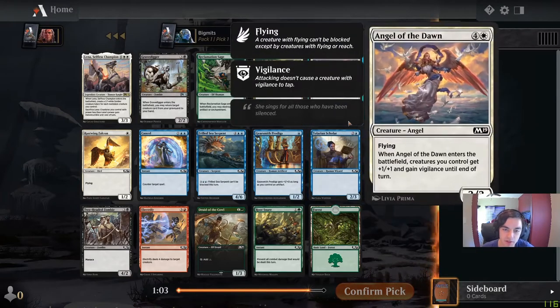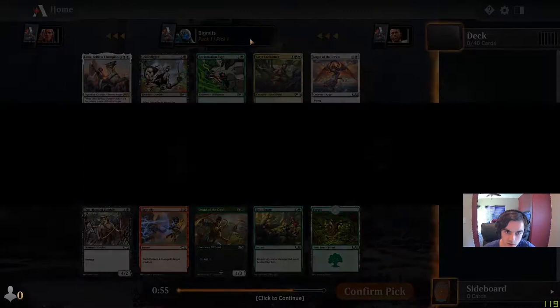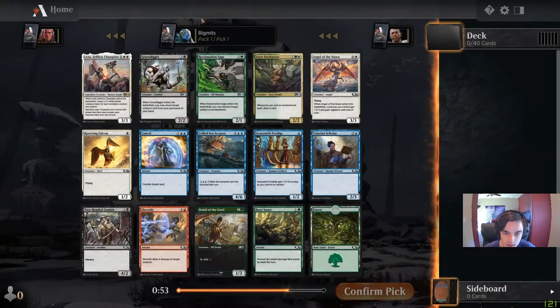We are checking out the Premiere Core Draft on Magic Arena. It's got a pack of each of the three different core sets from the past three years: Core Set 2019, 2020, and 2021. We're going to do a Premiere Draft of that, so best of one. Let's see what we opened.